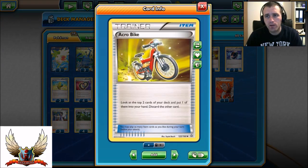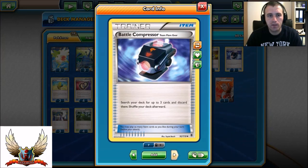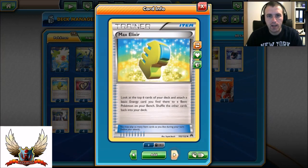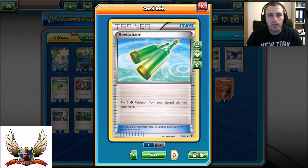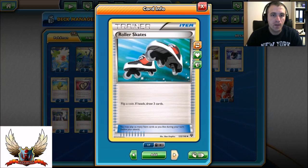4 Acrobikes because you can look at the top 2 cards and discard one of them, putting the other in your hand. 2 Battle Compressors - definitely good because you can discard any cards you don't need and you can put them back either with the Revitalizer or with the 2 copies of Puzzle of Time. Then I have 3 Max Elixir here. If the basic energy is in the top 6 cards, I can just attach it to one of my benched basic Pokemon. I'm running 4 copies of Puzzle of Time which will allow me to grab any 2 cards from my discard pile to my hand. I also have 2 Revitalizers, which lets me grab any 2 grass Pokemon from my discard pile - good for Wild Plume, Gloom, Oddish, even Heracross. I'm running 4 copies of Roller Skates - flip a coin and draw 3 cards - definitely good.